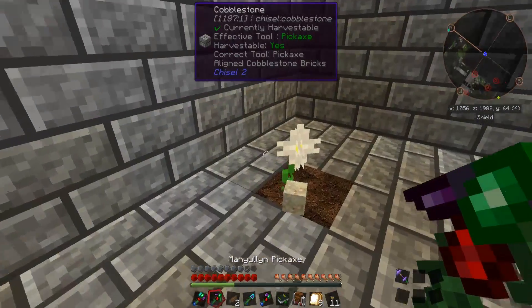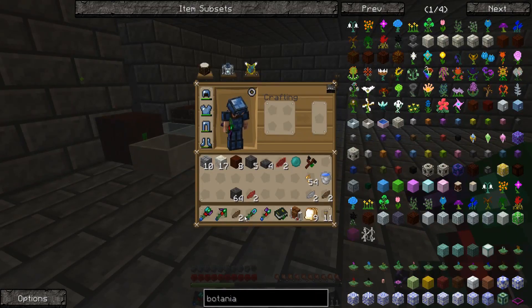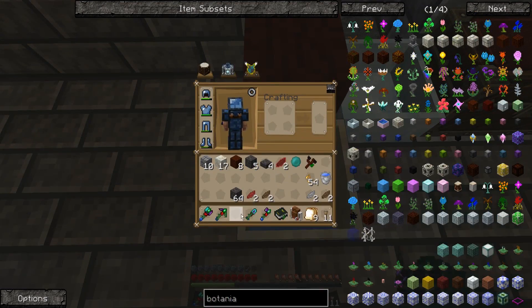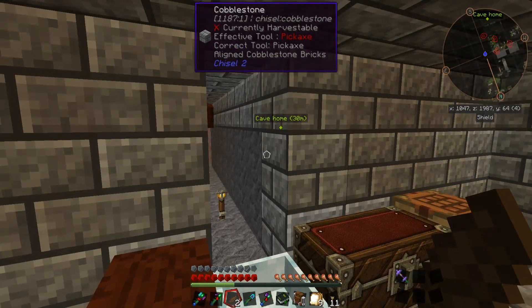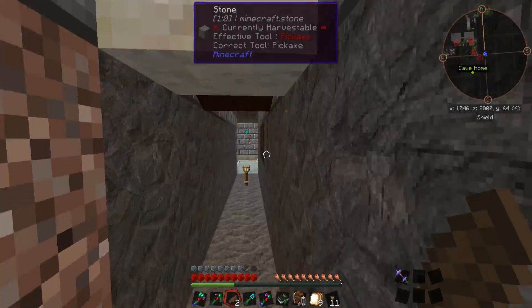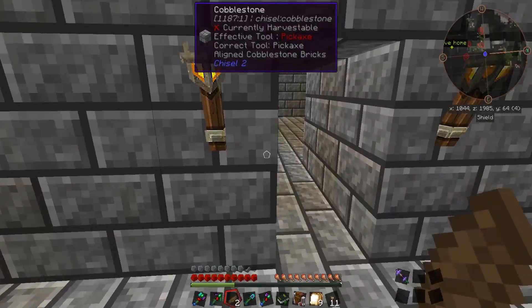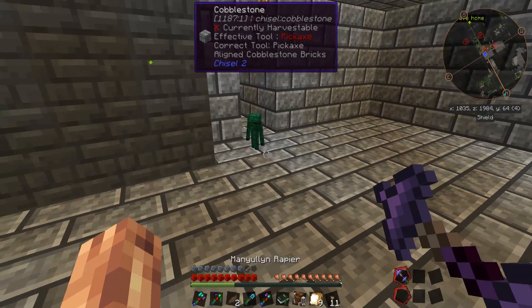We'll check on our living stone — yep, it's done, we'll pick that up. Now we have more living rock. Let's see if we have enough mana for our mana pearl — we do not, but another burst came in. The downside of this mod when you first start out is that it takes forever for mana to generate unless you made just an absolute ton of those day blooms.